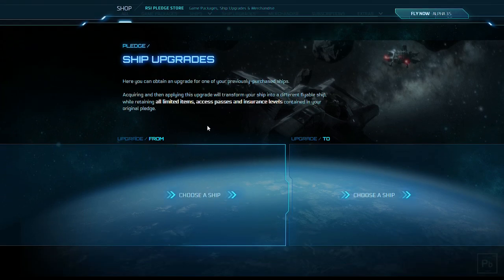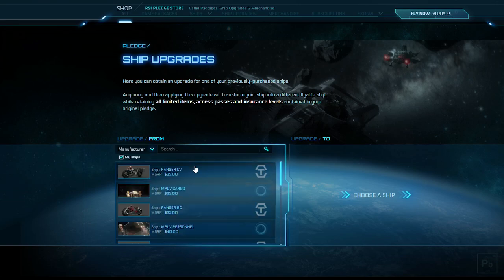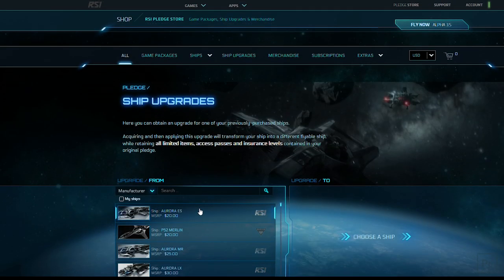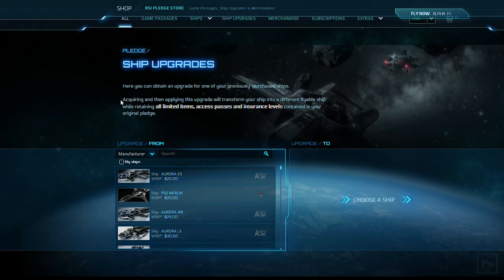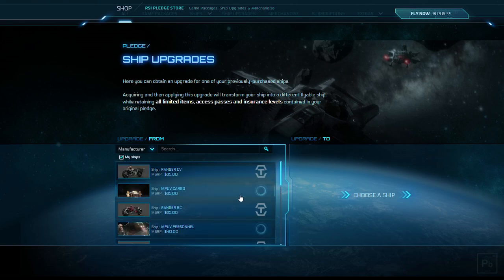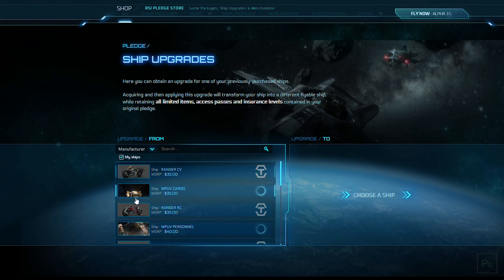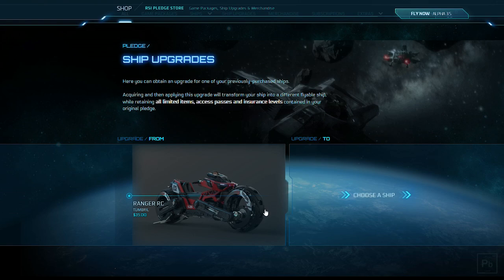Understand that an upgrade is in itself like a ship when you look in your hangar. I can uncheck my ships and choose an Aurora LX — I don't have one, but I'd get an upgrade from an LX to whatever I want. But we'll assume you're actually trying to upgrade something you have. So let's go with my ships. It's important you pick something you actually have. In this case, I'm going to pick a Ranger RC because I know I have one that has LTI and that I'm going to use as an LTI token.